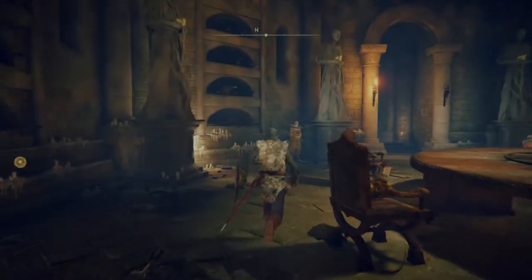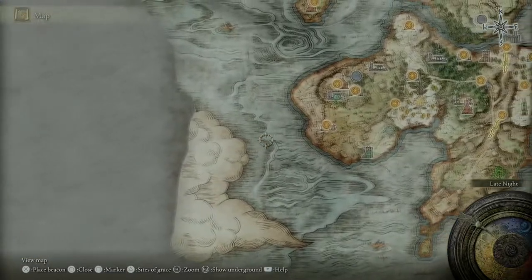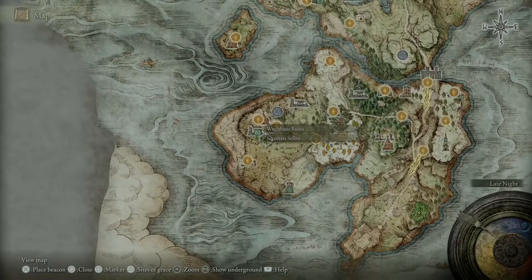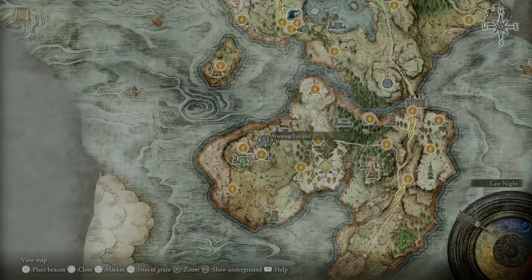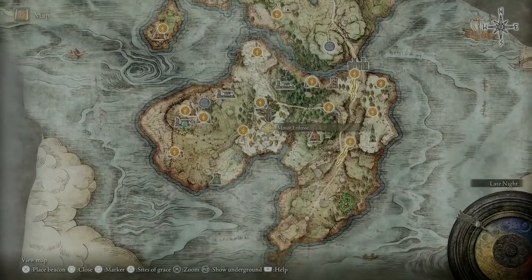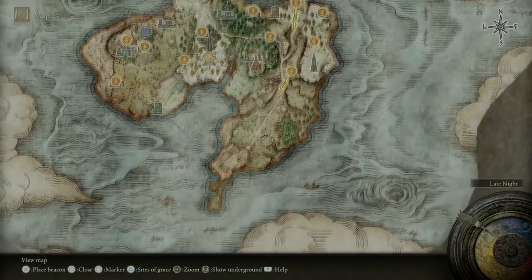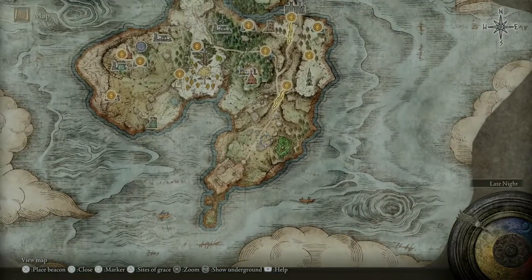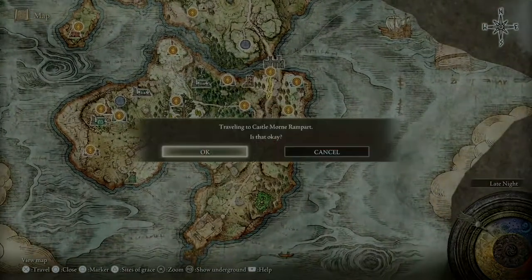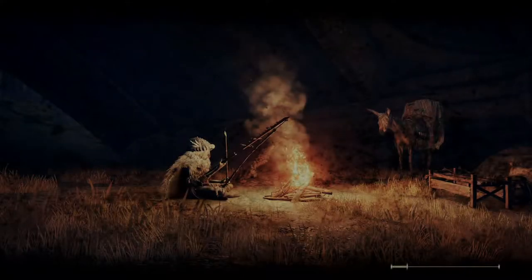Hello everyone, welcome back to a new episode of Elden Ring. Last time we left off we were here at the Table of Lost Grace, having trouble remembering why. I think I just came here to talk to people. We saw Sorcerer Selen last time, we did the Weeping Everjail, we did the Tombsward Ruins. So I think everything on the Weeping Peninsula is taken care of now. Castle Mourne.